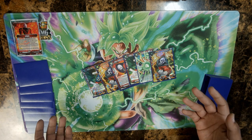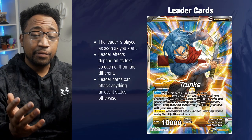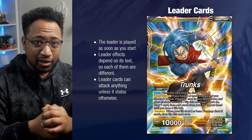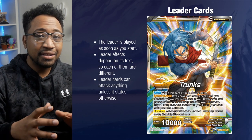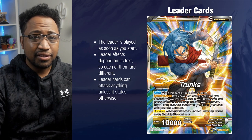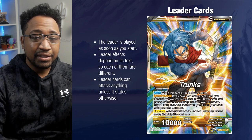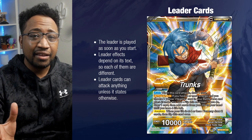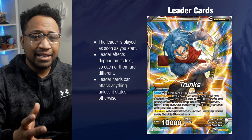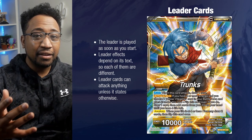From there, you're pretty much ready to start the game. Let's go into a little bit more detail on the card types. Leader cards start as soon as you set up the game — just like I showed. The leader has various effects based on what it says on the card. Leaders can attack pretty much anything on the field unless otherwise stated. Think of the leader as an extension of yourself — you want to defend it as much as you can using your energy and life. As soon as you run out of life, you lose.